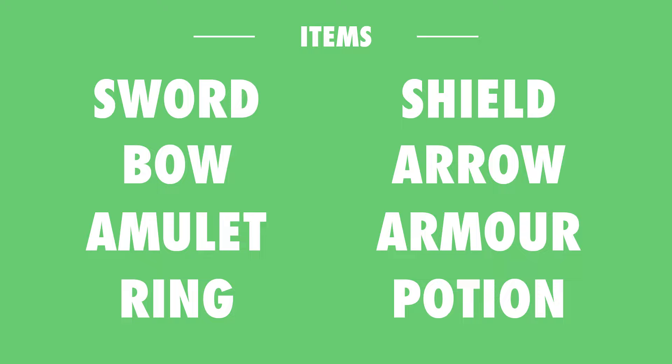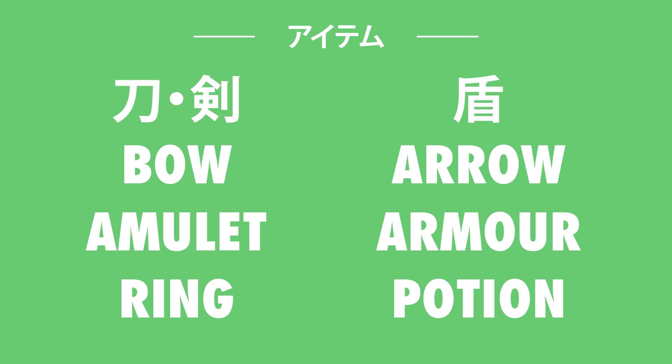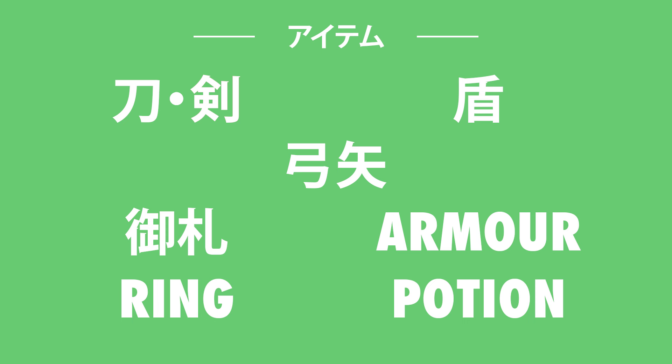With the numbers out of the way, let's take a look at a few things you're likely to find in a generic video game inventory: Items — item. Sword — katana will usually refer to a Japanese style sword and ken will be used for more general types. Shield — tate. Bow — yumi. Arrow — ya. Combining the two into yumiya will quite neatly give you the phrase bow and arrow. Amulet — ofuda. Armor — yoroi. Ring — yubiwa. And potion — potion.